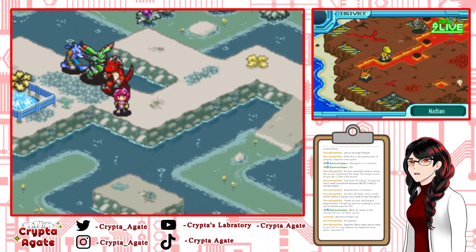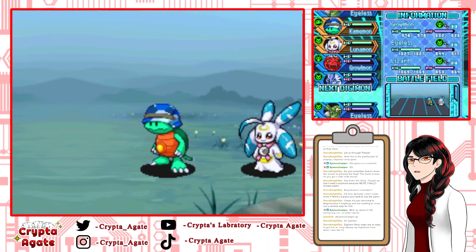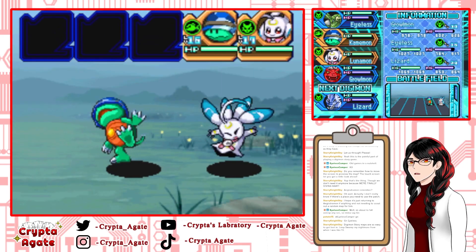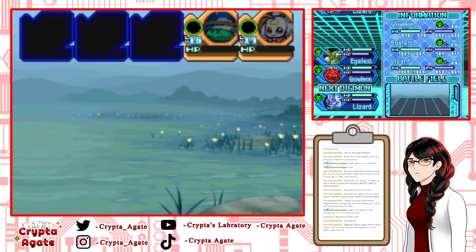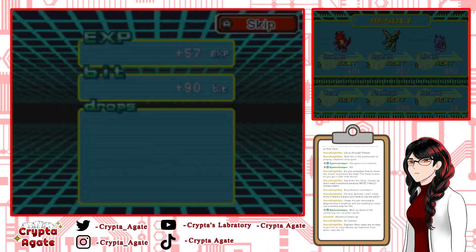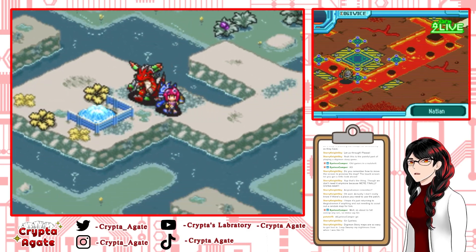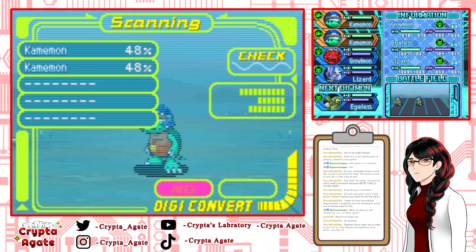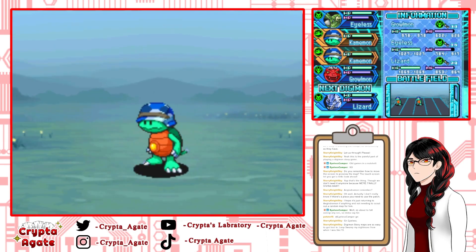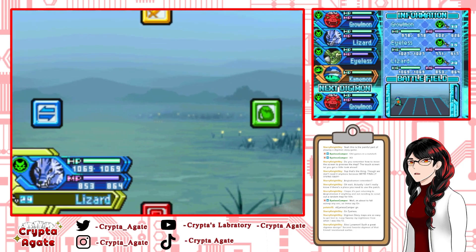Here we go — Loops Swamp. I just want to have this area unlocked so I can come back. If possible, I would like to find the key card. Oh my god, it's a Lunamon — I love Lunamon! A viewer says they get lost in Loop Swamp — their nightmare from when they were 13. Let's find the key card, although it's probably gonna be a pain.